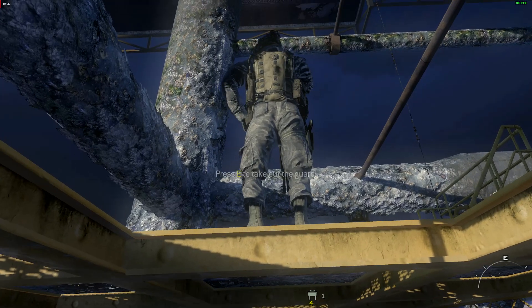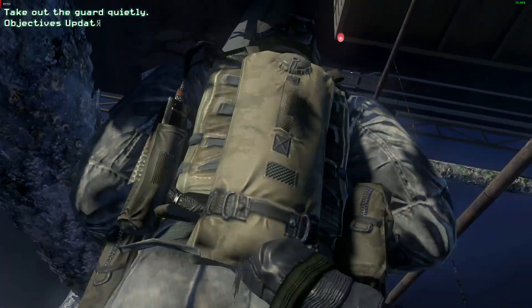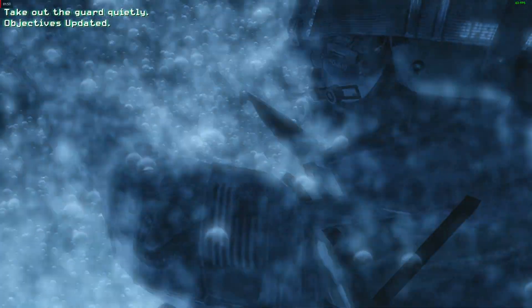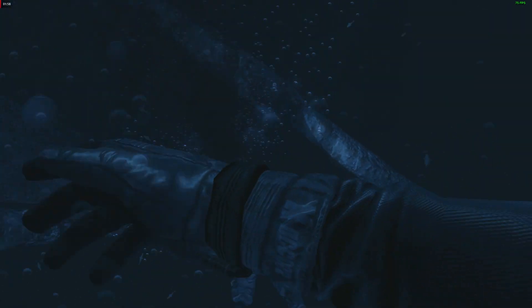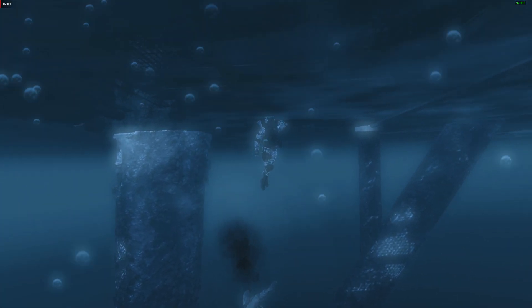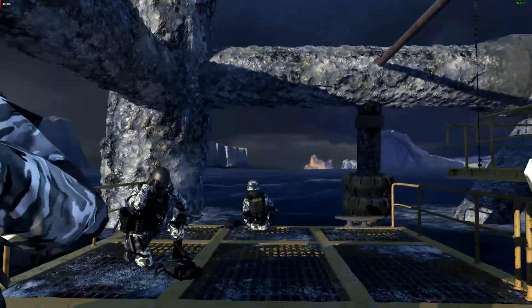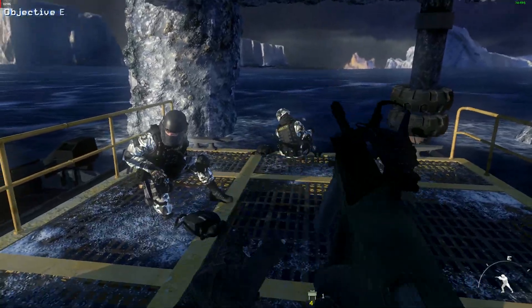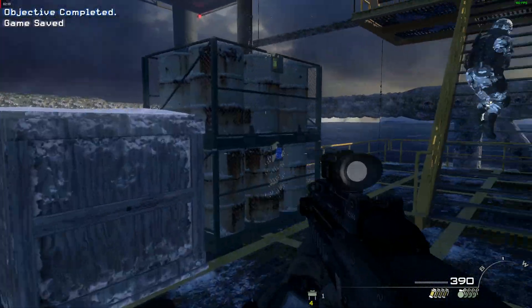I'll take them out at the same time. On your go. Two hostiles down in Section 1 Alpha. Moving up to Section 2. Roger that, Hotel 6.